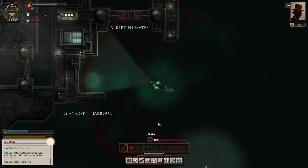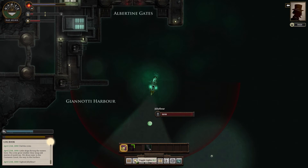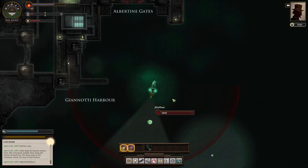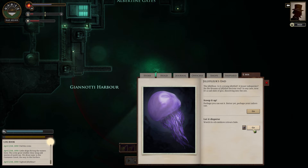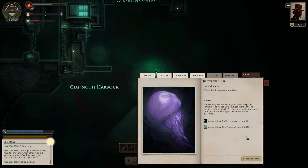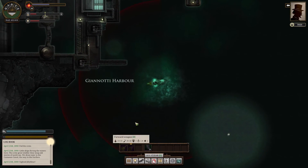And there we are. A Jillyfleur — you look delicious. The Jillyfleur — is it a young Jillyfish? I'm gonna keep making that mistake. A lesser subspecies — do the dreams of Jillyfish become real? In any case, now it's a sad slick of goo dissolving into the Zee. Watch its oil-rainbow colors fade. A face that looks very like Flourishing of Years, the Grand Shrine face of Visage — something about the eyes, the sternness of the mouth. Perhaps only that it stares at the roof just as Flourishing of Years does. Now it dissolves. We gain a Zee story — very useful.